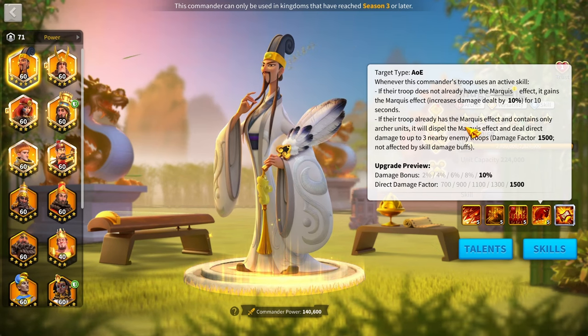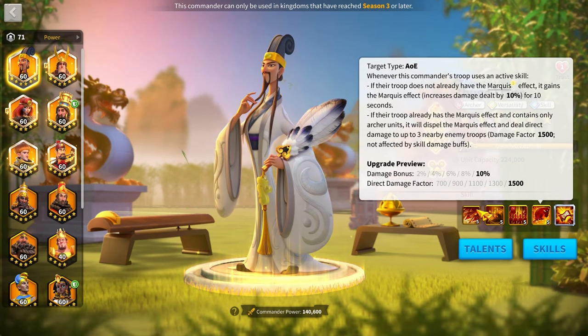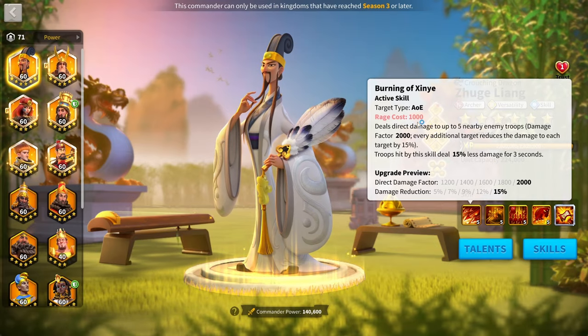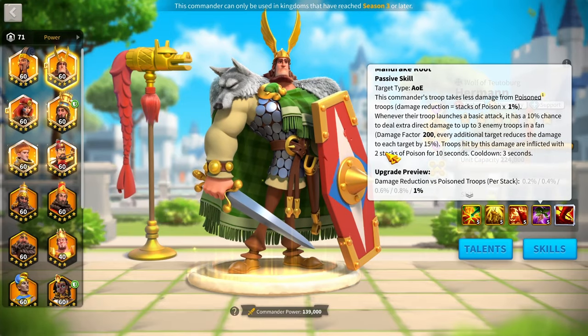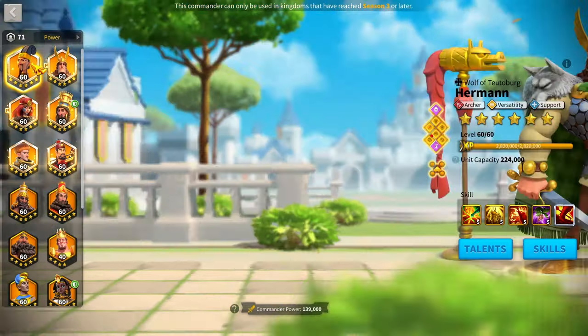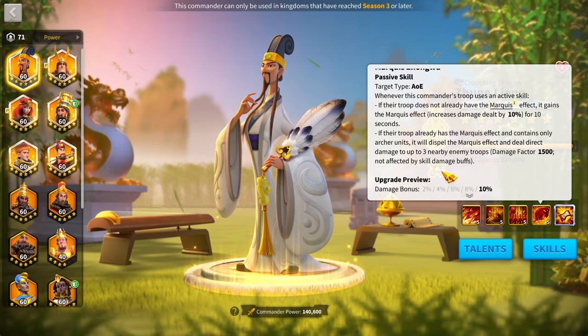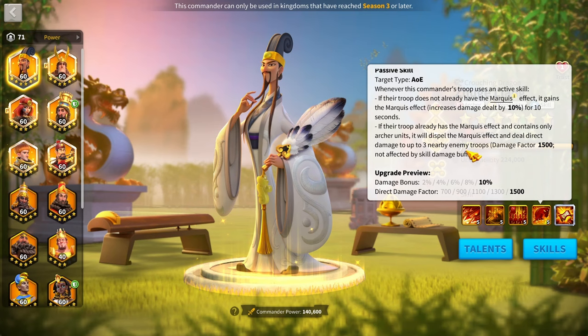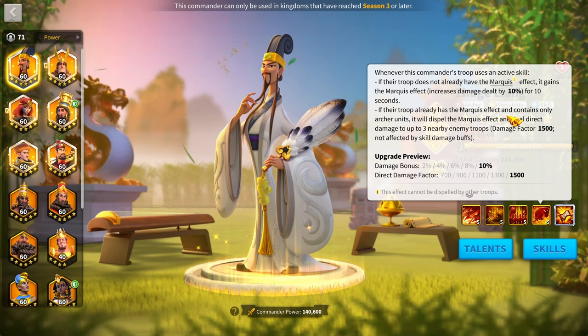If he already has the Marquee effect and consists of only archer units, he dispels it and deals direct damage to up to three enemy troops with a damage factor of 1,500 — not affected by skill damage buffs. This means there's no reduction applied, since you can't boost it with skill damage buffs to an insane level.